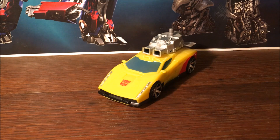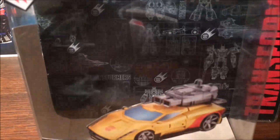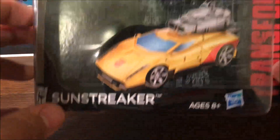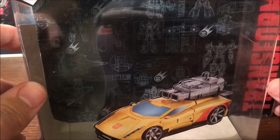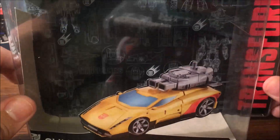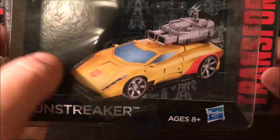Hey guys, the 14th Primer here, back with another video review. Today we're looking at the Transformers Combiner Wars deluxe class Sunstreaker. Before we look at him in vehicle mode, let's look at the packaging. It's the standard packaging — got all the stuff in the back. This is wave one, and you'd really think they'd change it after a while.